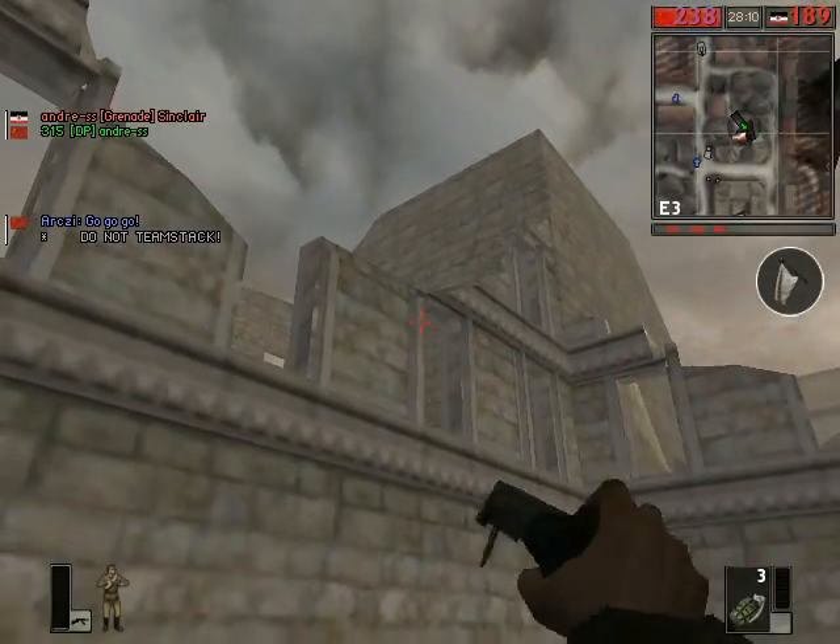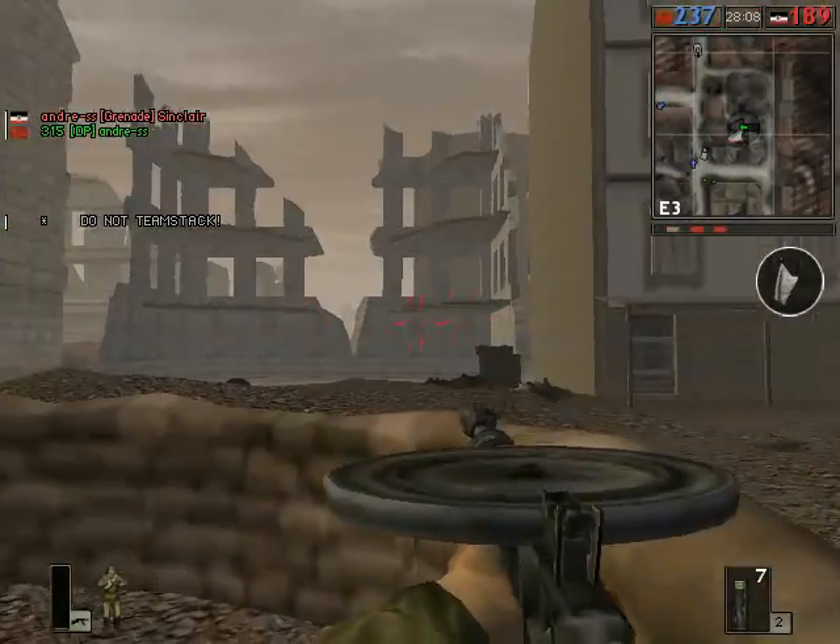So you can crouch or go prone with the Assault gun.